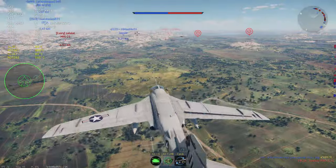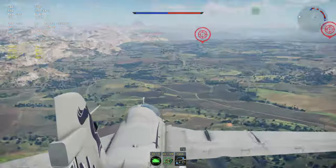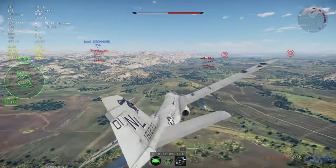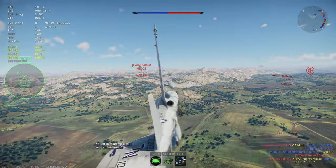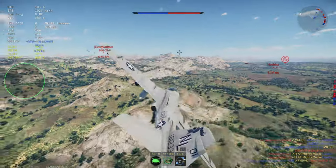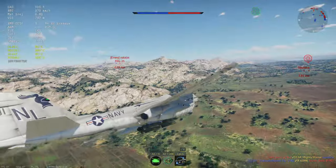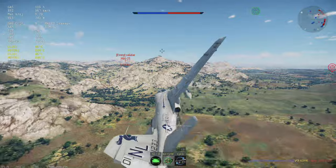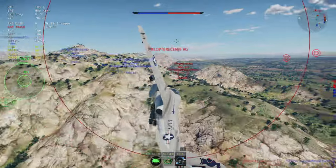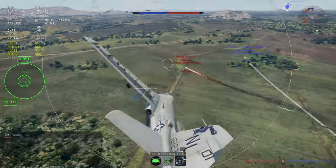I honestly use bombs only for bombing bases — that is the only thing I see them useful for in air battles. For CAS in ground battles I would use bombs too, but here in this mode I would never use bombs to kill things on the ground even though you can — you get a lot more by destroying bases. This thing has absolutely bad turn time.